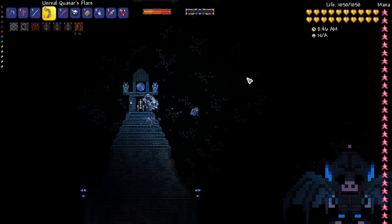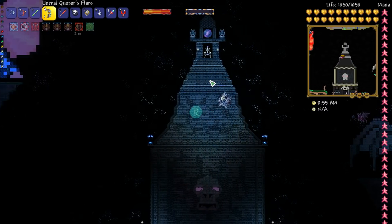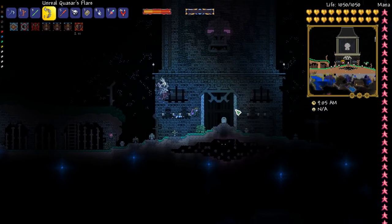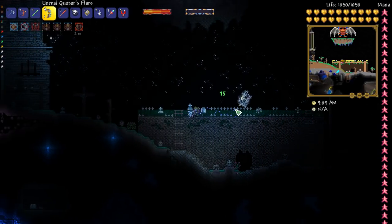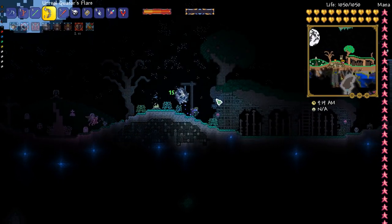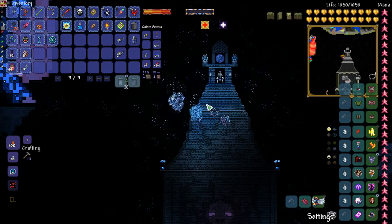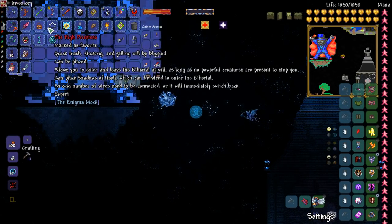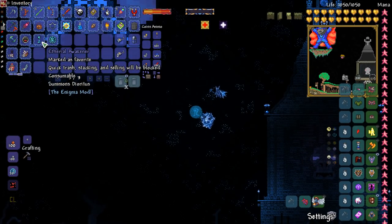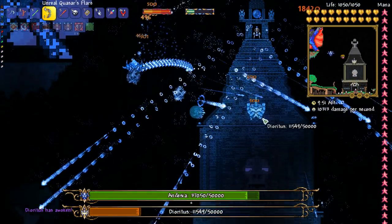Alright guys, they're both done. We have this one over here which is like a chibi version of a Red Arremer from Super Ghouls 'n Ghosts, and this is the Magician from Ghouls 'n Ghosts. This entire graveyard build is directly based almost one-for-one on the Super NES version of Ghouls 'n Ghosts, which is called Super Ghouls 'n Ghosts. Now we need to fight Diuretis and Andesia and we're gonna totally own them.